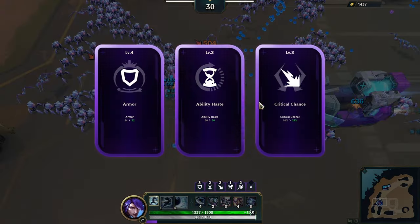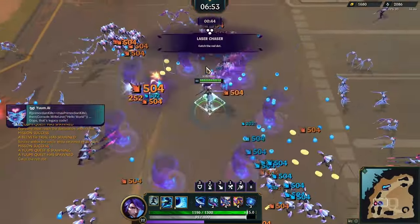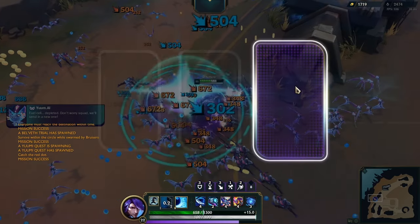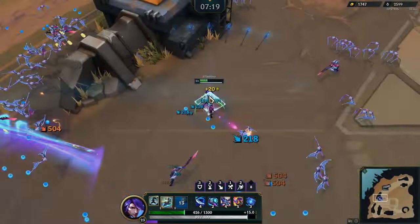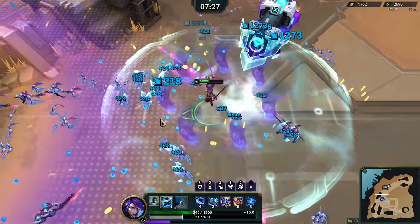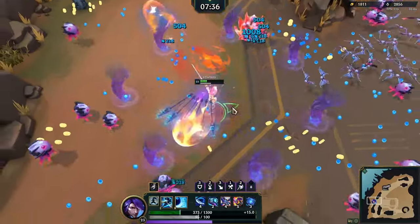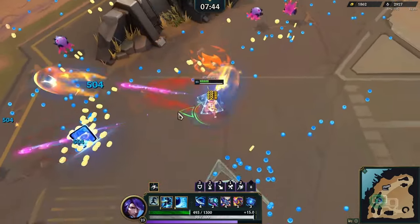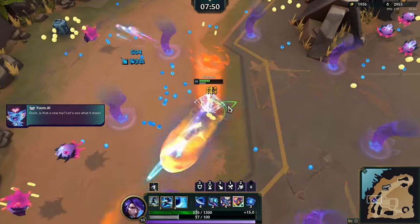Ooboo Blaster — I would also not complain if I evolved that one early. There's a good chance any of these three weapons are the better ones to evolve early. There's no evolved weapon on the ground but I do have one ready when a card spawns. Ooboo Blaster is now evolved — I am now pretty stable, I don't have to worry that much.